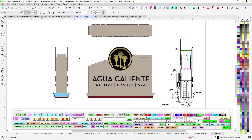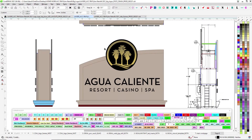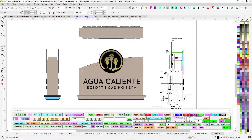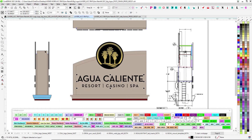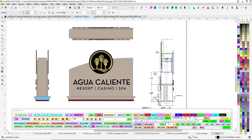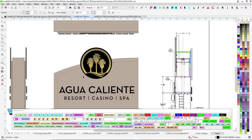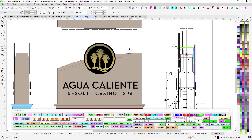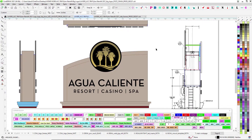Alright, it's time to go over this pylon sign — the final battle for the Rancho Mirage conversion. We've already done the show, the tower, and got the monuments going. This is the logo part for the pylon sign. I already sent over the letters — those are probably already routed — but this is concentrating on the logo and restructuring the top part.